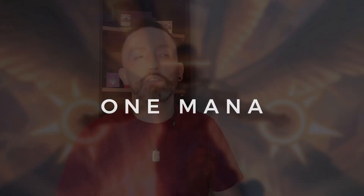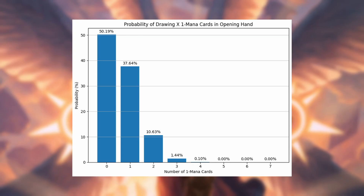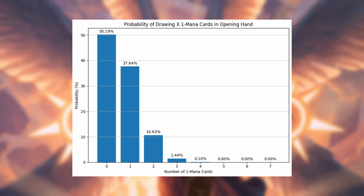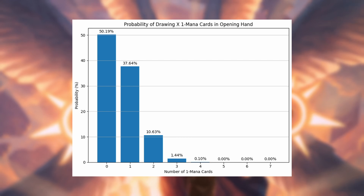Moving on to the one-drops in our deck — remember we have nine of these. If we add the one, two, and three columns up, we have a whopping 49.71% chance to draw between one and three one-mana spells in our opening hand of seven. Obviously it's more likely that we draw zero. So if you want one-drops in your deck and want them consistently in your opening hand, you definitely need to be running nine.